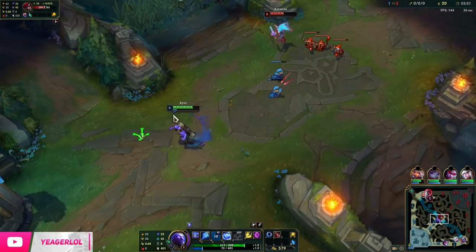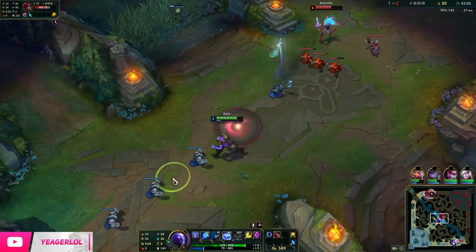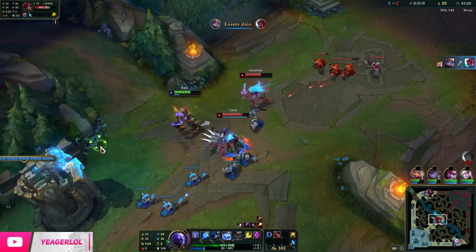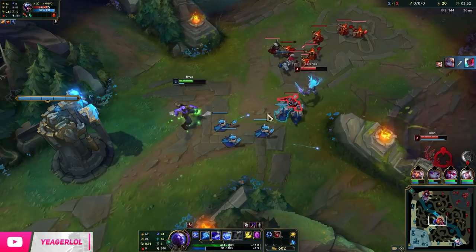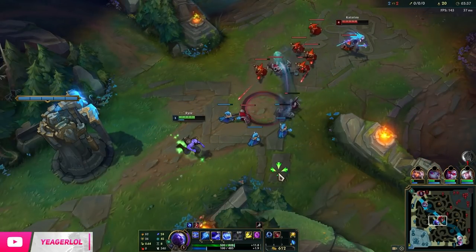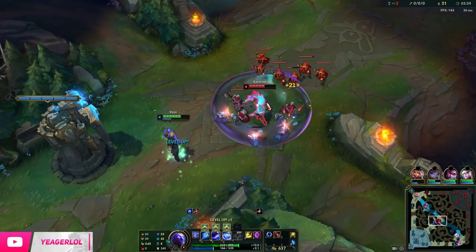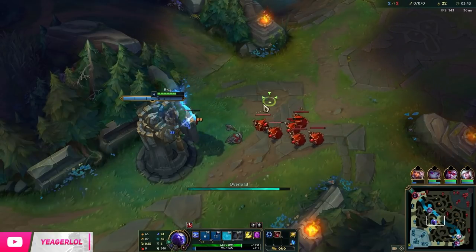But of course we need to get a stack first. Landing phase on Ryze — it is a scaling champ but you can still play aggressive. The thing is, this game we played against a duo mid and a jungle — Katarina and Talon duo queuing. If you play too aggressive you will get camped, so that's why we played it a bit safe this game.